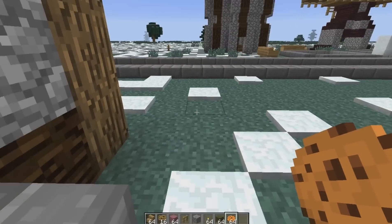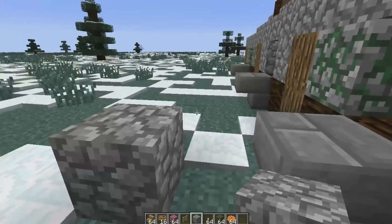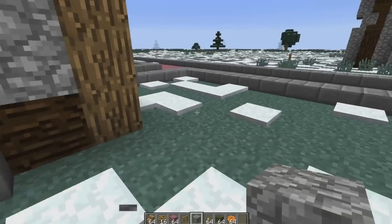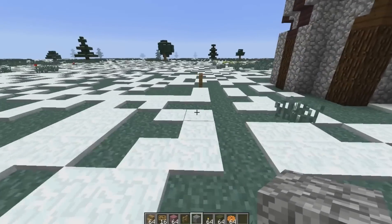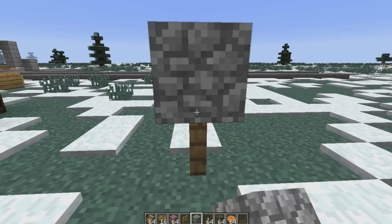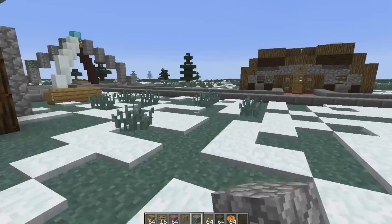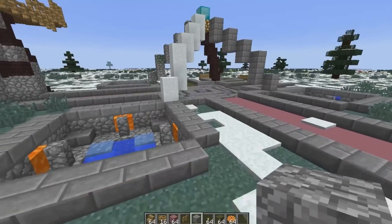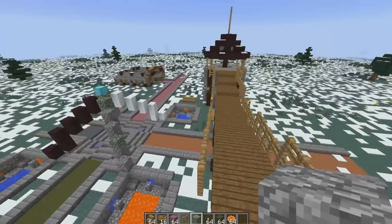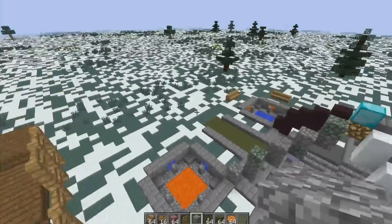I think this shop is too close to the spawn. If the tower was here, the tower would be right here and you could just walk through a one-block gap. I think spawn shops should start around this part, so there's a lot of room in between the tower and the shop. I hope you like what I built, but it'll probably end up looking better because we all put our good ideas together.